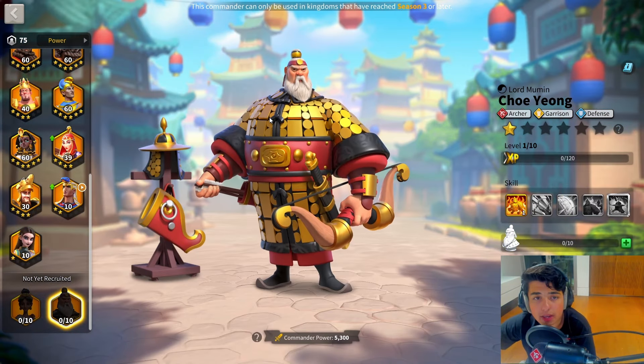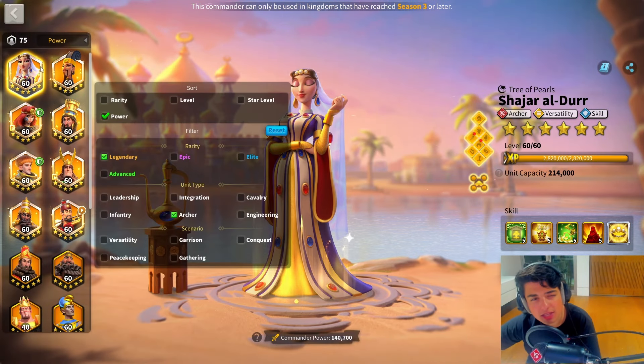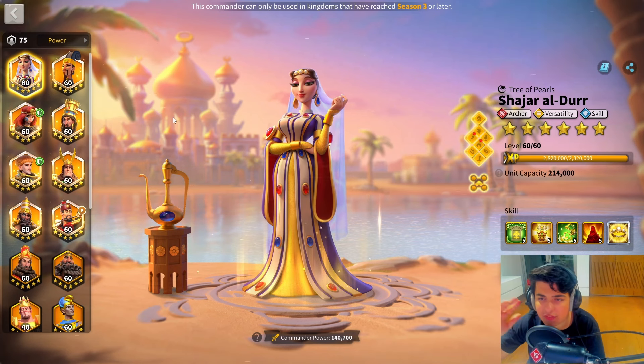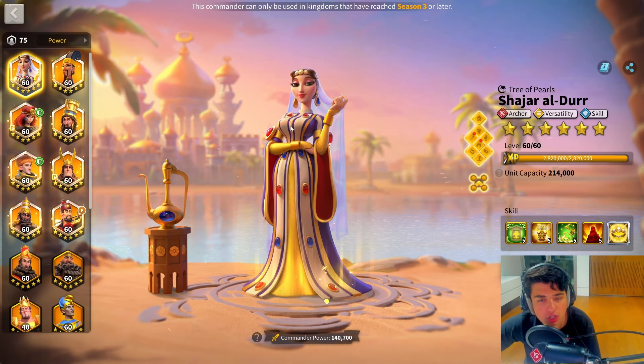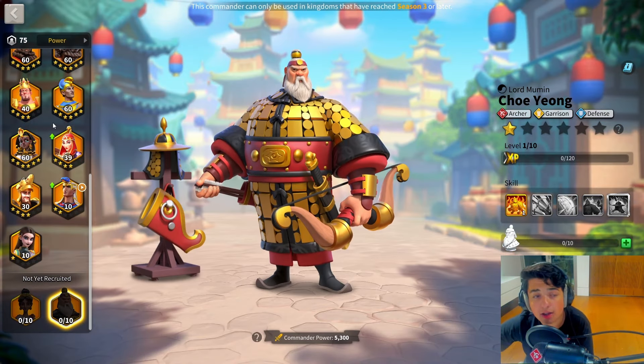I'm going to call Chiyo 'CY.' So you want to run CY with Shajar secondary. People are saying that Shajar secondary won't be that good, but the testing that I've seen — and it is a bit hard to find testing for this march — Shajar does good as a secondary with Chiyo as a primary. So Chiyo with Shajar is going to be your really best second archer march.